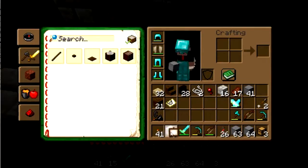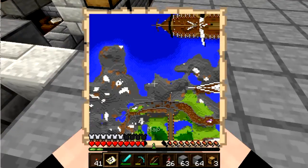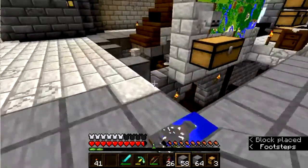I want to save that map. It was placed on the floor and I want to make sure it doesn't get lost while I replace the stone underneath the map.